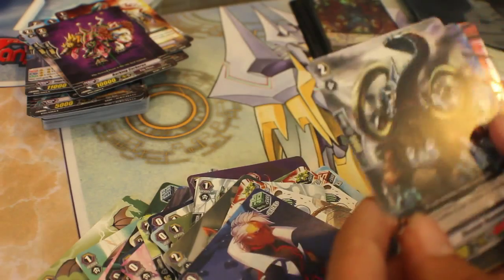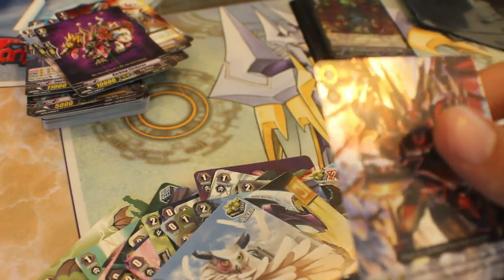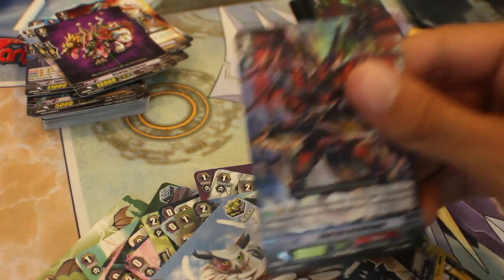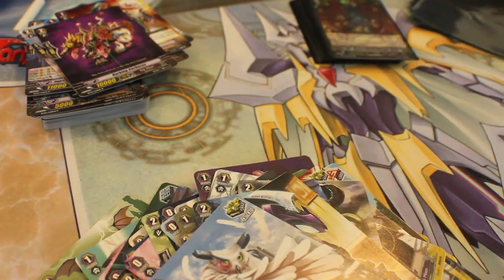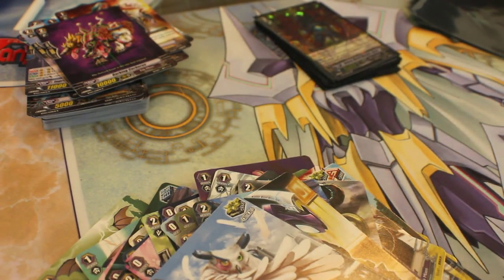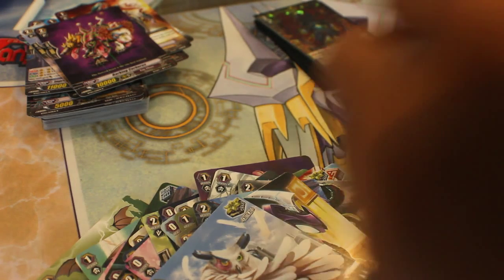Let's see — ooh, and our first double rare of this part: Dual Axe Arch Dragon, a 10K of Kagero. Not one of the best double rares, but good nonetheless. At least it's a double rare. Can't be complaining too much.